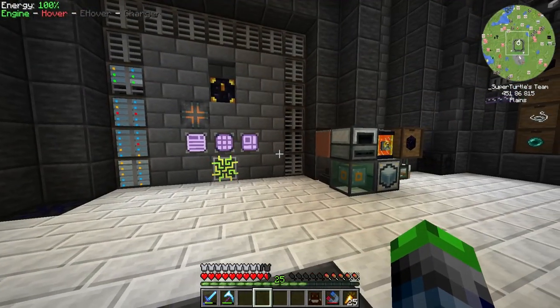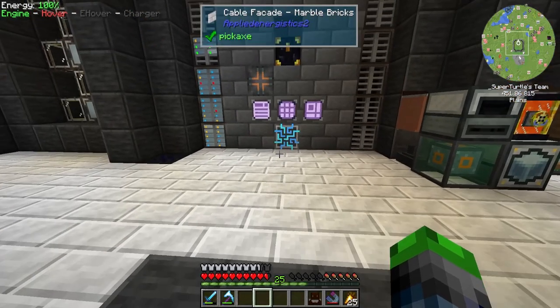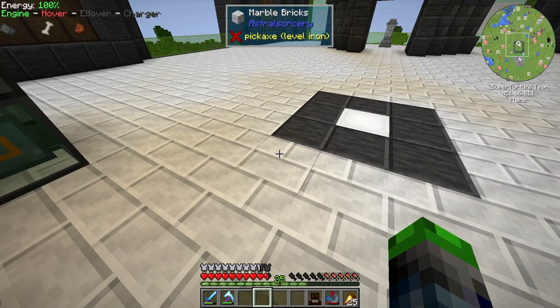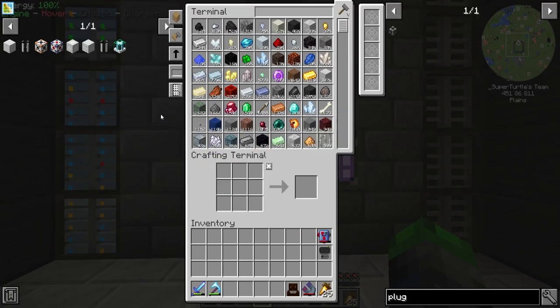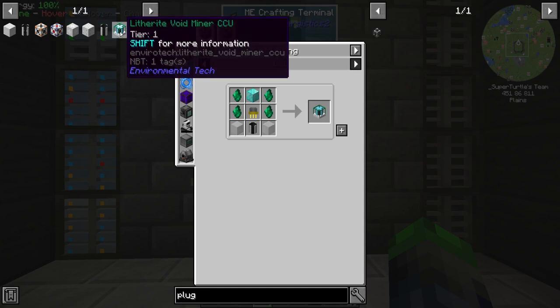We're gonna be getting into Environmental Tech today — should be super exciting. What this does is it will just kind of shoot a beam down to bedrock and then mine ores out of the bedrock without breaking it. It's a really cool system that we're gonna get started today.